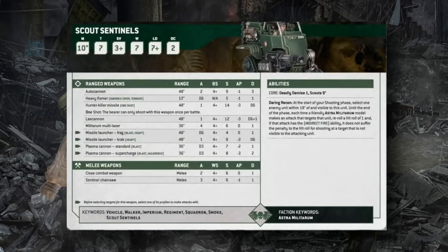Scout Sentinels have a 9-inch scout move before the game and are Move 10, Toughness 7, 3+ save, 7 wounds, Leadership 7, OC 2 once the game starts. They can equip various heavy weapons plus a free Hunter Killer Missile, and a Sentinel Chainsaw (3 attacks, S6 AP1 1 damage). Their key ability is Daring Recon: at the start of your shooting phase, select an enemy unit within 18 inches — until end of phase, all Astra Militarum models firing at that unit reroll 1s to hit and ignore indirect fire penalties, making your artillery extremely efficient.